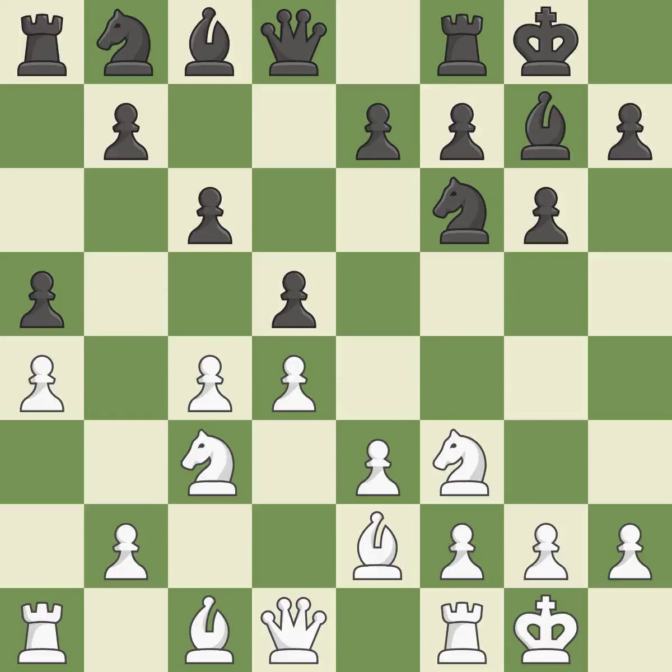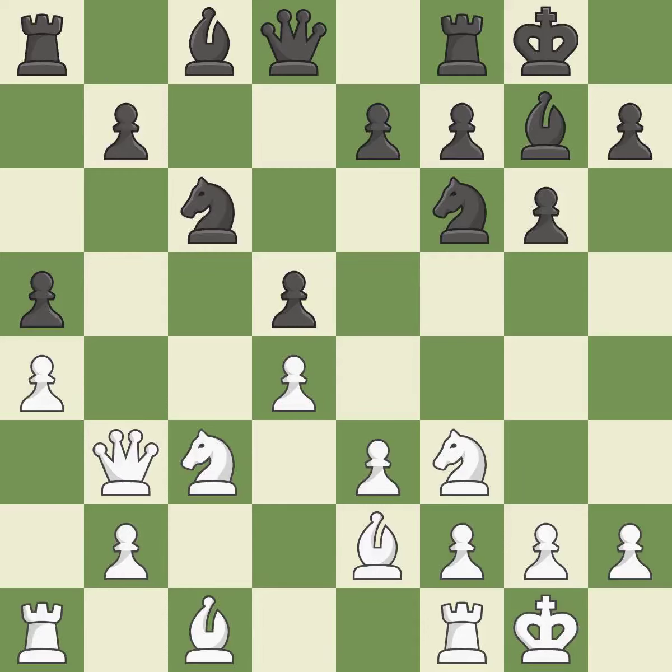It is the final book action. This keeps the material balance in check with good commerce. By growing a queen from its beginning square, this activates the queen. This develops a knight from its starting square, activating it.